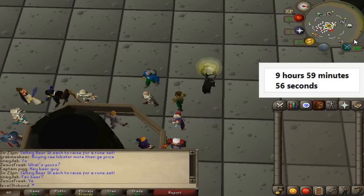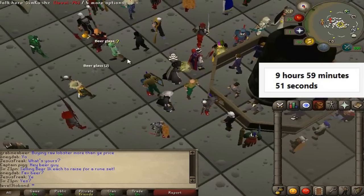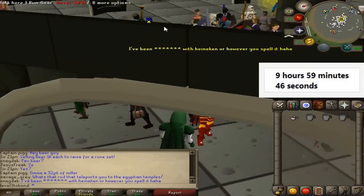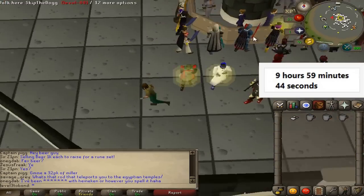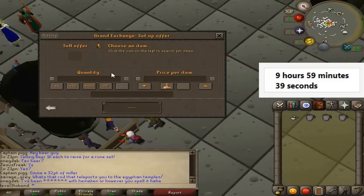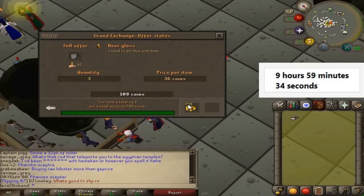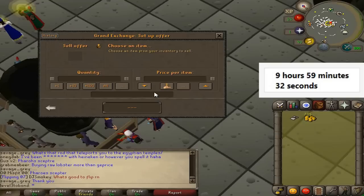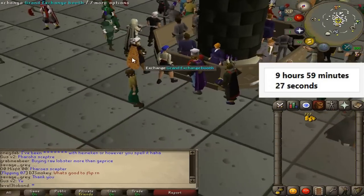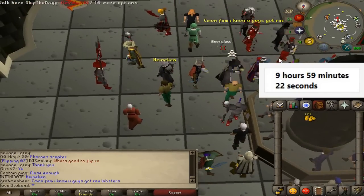We'll need an item so we're just going to pick up some random stuff off the ground. A beer glass — probably worthless but we'll pick it up anyway because we literally have 0 GP. We need something to sell in the Grand Exchange, and ashes — that'll do. We sold the ashes for 705 coins. That's a good starter cash base and it really only took 20 seconds.